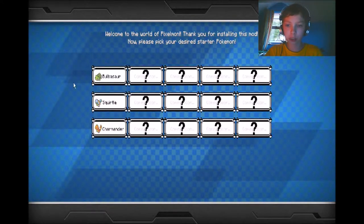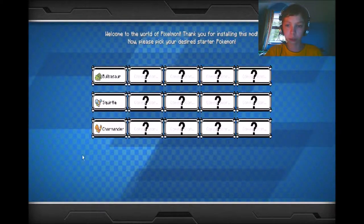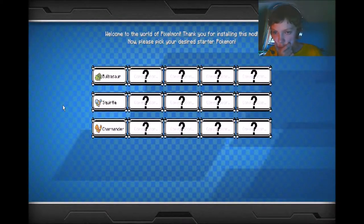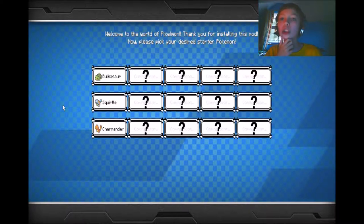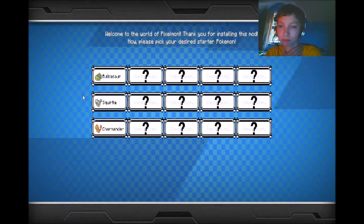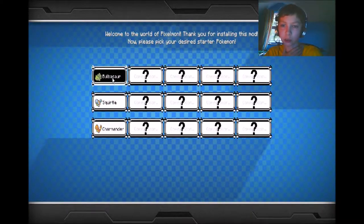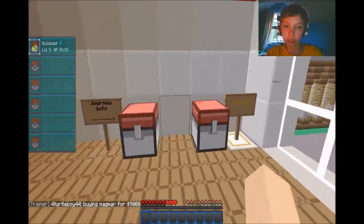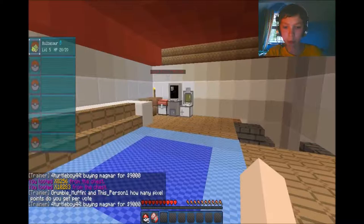Let's pick our starter. These are the Kanto starters — who should we choose? Who choose, who choose, who choose? I think Charmander was there, but you know what, I'm going to go with the good old Bulbasaur.